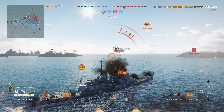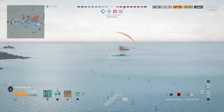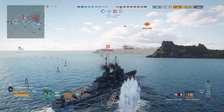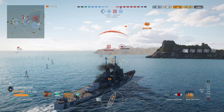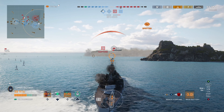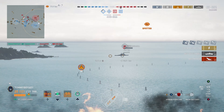But first we need to worry about the torpedoes that we knew would eventually come. We go ahead and eat one right on the nose and burn the damage control party. We know that smoke screen is starting to get a little long in the tooth — it's about to run out. So what we're going to do: keep the AP loaded, wait for it to get back in the tube. We should be able to finish off this Helena with our front guns, and then continue on the North Carolina with our rear guns, then flip over to HE after the salvo because he looks like he's turning in.